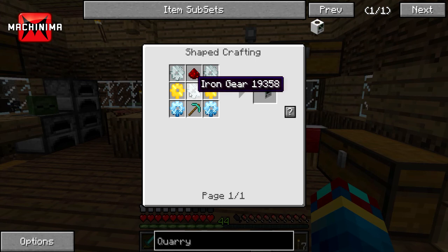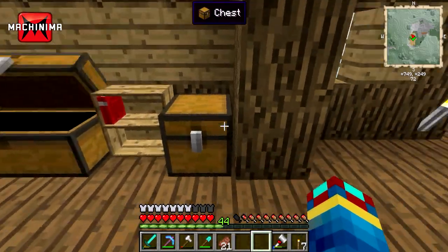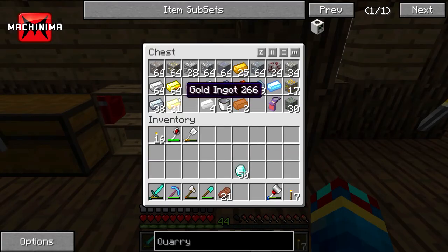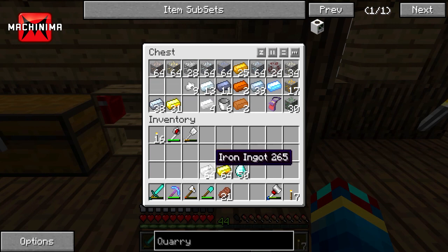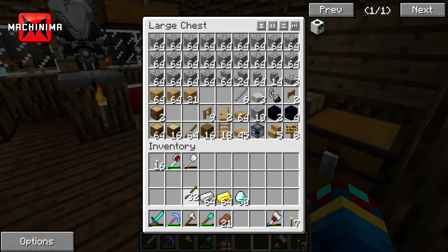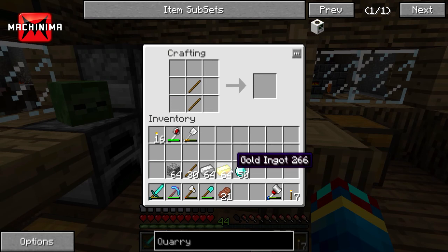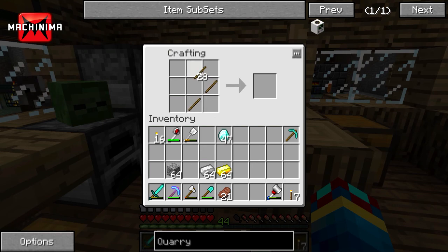For the quarry we need iron gear, diamond, gold, iron, and redstone. I may not have enough. Sorry guys, my partner just came bursting through the door — I had a quick phone call. So we were in the middle of making a quarry. I've got iron, gold, diamond, sticks, cobblestone. First thing we need is a pickaxe, then we count out the materials: one, two, three, four — multiple sets.